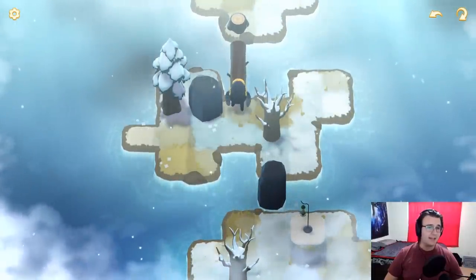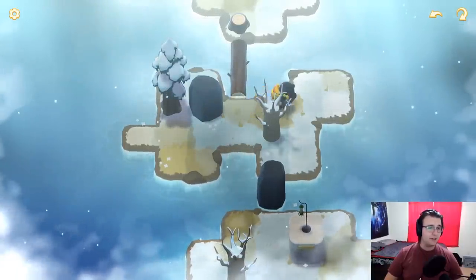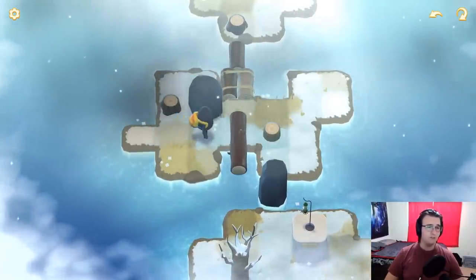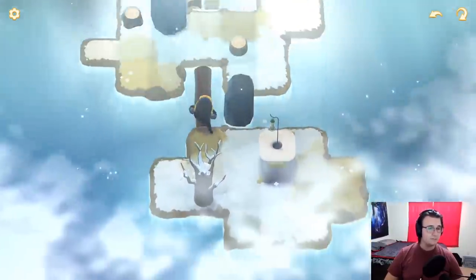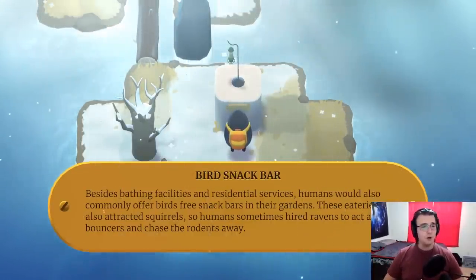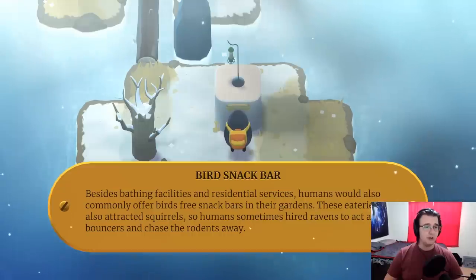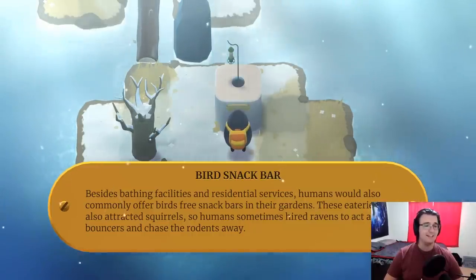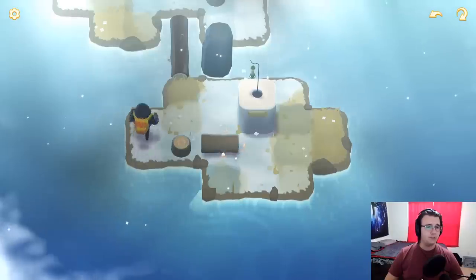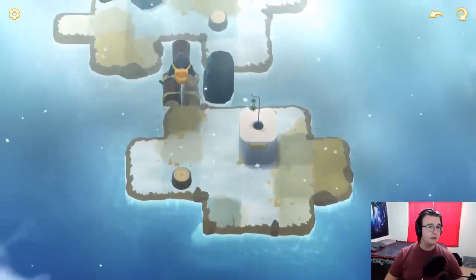Interesting looking island. I can't travel through there. I wonder if I want to use this single log to allow myself to get on the other end of that long log, like so, and then use this area to be able to push it over. This seems pretty good. The bird snack bar — besides bathing facilities and residential services, humans would also commonly offer birds free snack bars in their gardens. These eateries also attracted squirrels, so humans sometimes hired ravens to act as bouncers and chase the rodents away. So am I creating another raft? I could pretty easily create another raft. Not bad, and push off.